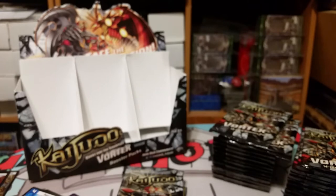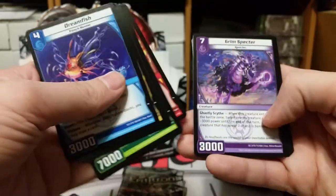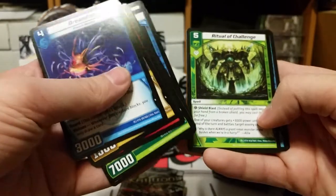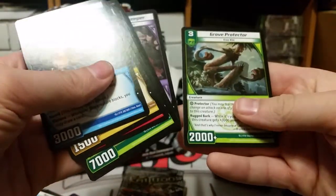Looking back at some of these cards makes me kind of remember the draft again, and if I get another box, I'm gonna have to draft again. Dream Fish, Superior Citadel Militia, Smoldering Brute, Colossal Avenger, Thou Cave Worm, Duke's Durian, Artillery Dragon, Grim Specter, Time Tethers, Solstice Chanter, Ritual of Challenge, Teleportation Equation — I don't remember that card being used — Bloated Gatekeeper, and Grove Protector. That's pretty cool.